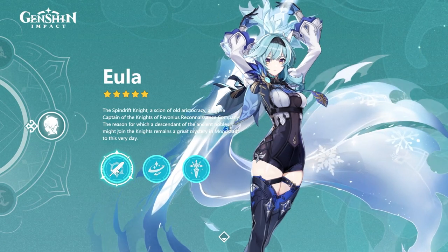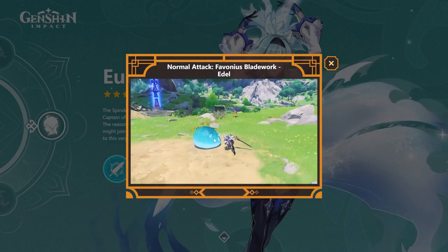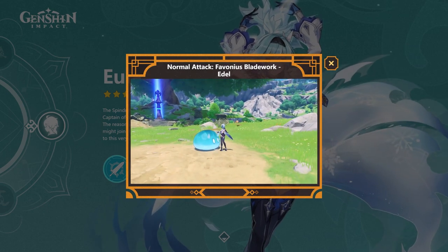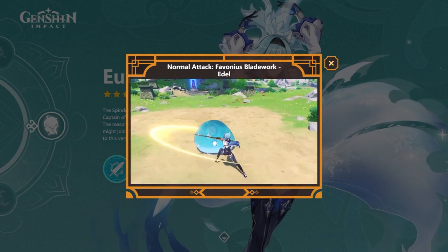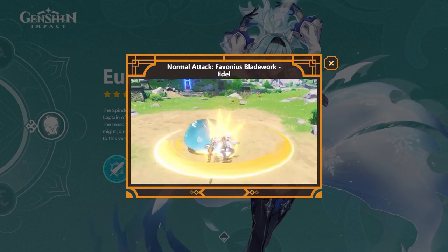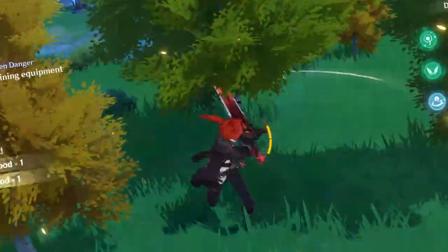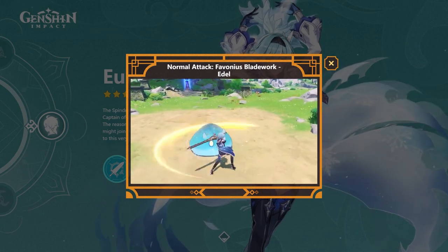Her normal attack is known as Favonius Bladework. Her basic attack appears to have 5 inputs and hit 7 times. EULA's normal attack looks to be her bread and butter. As for her charged attack, it strongly resembles Diluc's, and we all know how much of a meme his charged attack is. EULA's charged attack probably won't be used much, but I could be completely wrong about that.